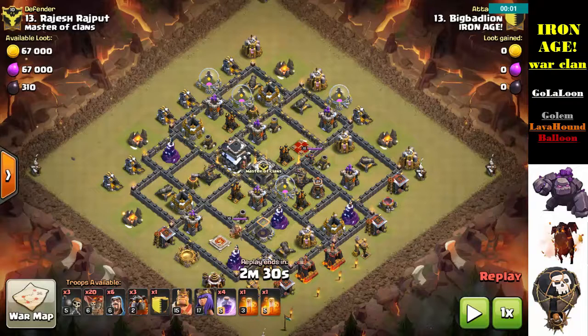I scouted this base and I've seen that the X-Bows are pointed to the ground, like predominantly a lot are these days. That gives you the green light for your air attack if you can manage it.